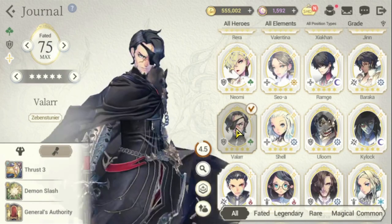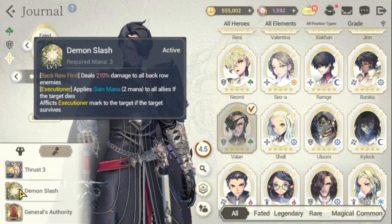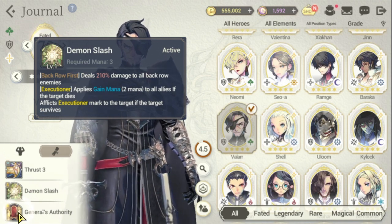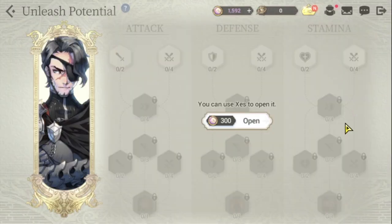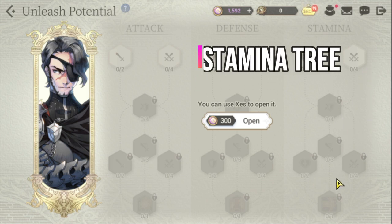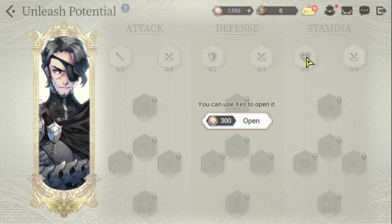Moving on to Valar — for those who haven't used him, Valar is actually pretty good. There are no additional bonuses that need to be improved in his fate core, so we go straight to his Unleash Potential tree. For Valar, you need to prioritize his stamina tree because of his passive that reduces all allies' damage by 15%. He also has this buff, but it's only a smaller version compared to Ramji, so increase his stamina and health.